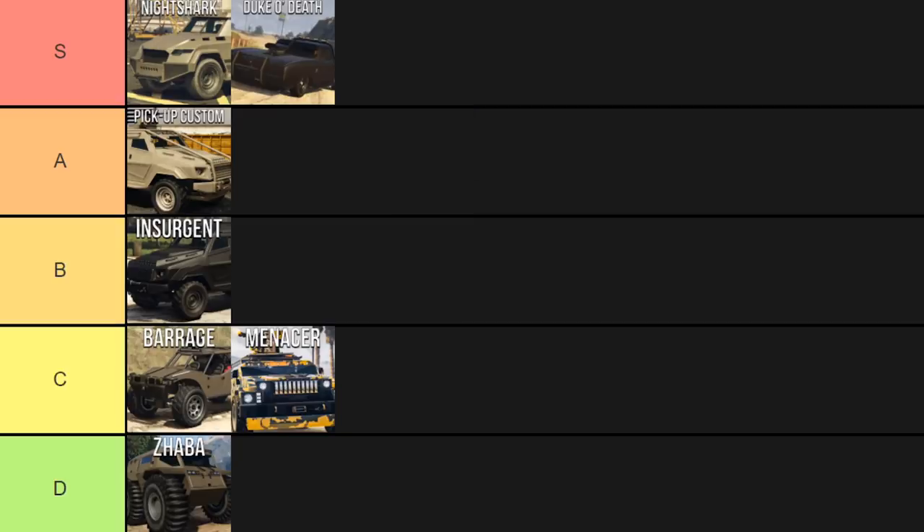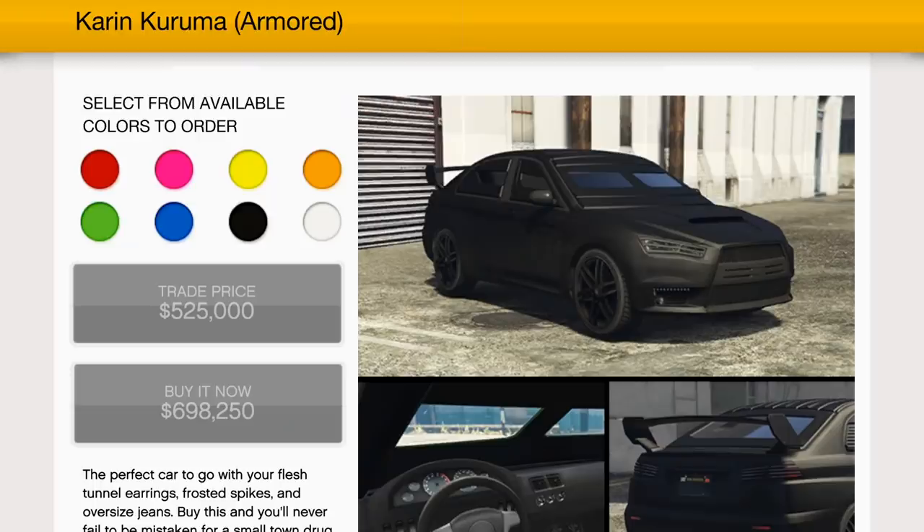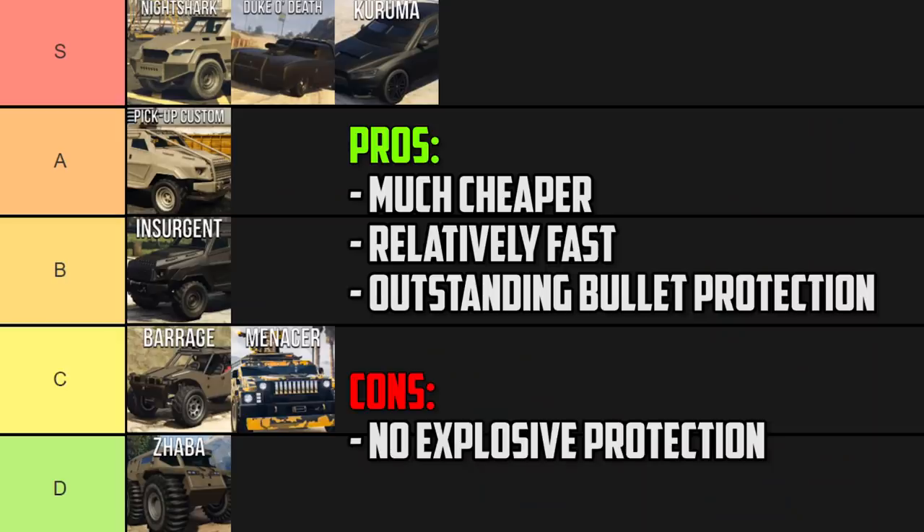The Karuma is also going in S tier for pretty much the same reasons as the Duke, and it's even a bit cheaper at $525,000. A few differences though: the Karuma can't take any rockets at all — one rocket and you're dead — but it is actually completely bulletproof. You literally cannot be shot out of this vehicle. In a straight line it's pretty fast but slightly slower than the Duke. The big driving difference is that the Duke is a muscle car and the Karuma is a sports car, so handling and turning are a lot better. For heists and missions where enemies don't use explosives, this is fantastic because you're literally invincible inside.